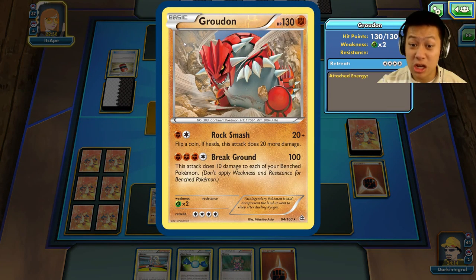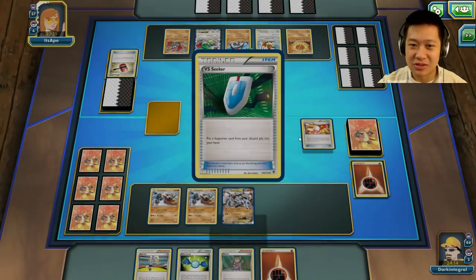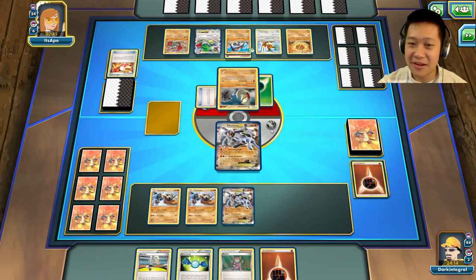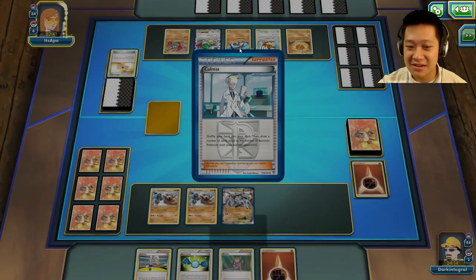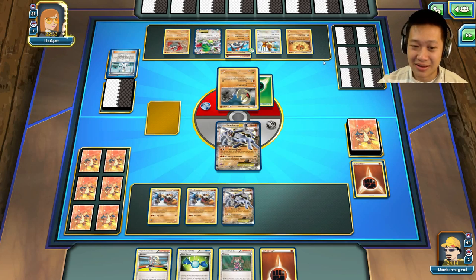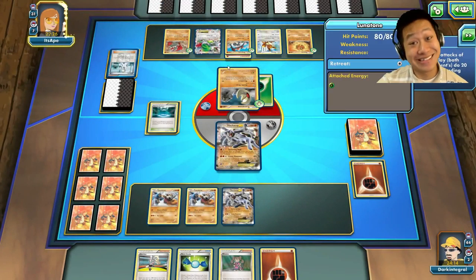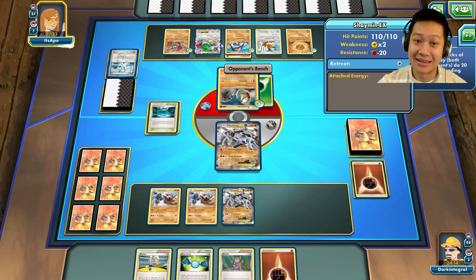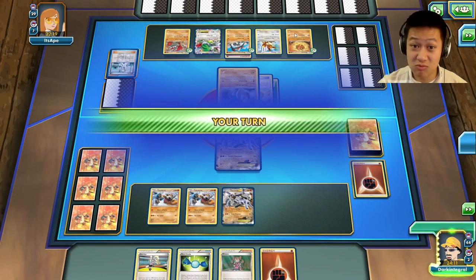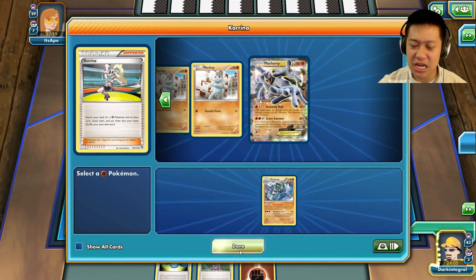A lot of fighting energy — that's going to charge up. Professor's Letter, going to get two more fighting energy cards — this Regirock. If I had Lysander, I would use it. He's strong. My opponent — oh my god, this is going to go up to 140 damage. I can survive that — totally. Lucky Helm. She's going to set up pretty well. Let's start using Korda and get out our cards; I need a Machamp for next turn.